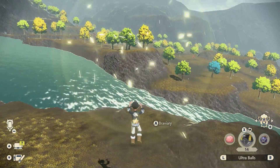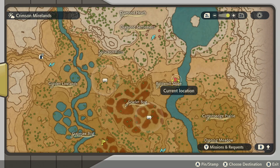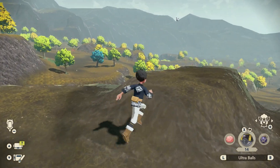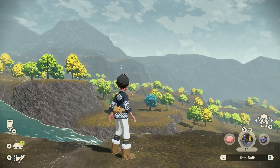This is the location where you want to be — slightly south from Lake Valor near the Boulder Worth Slope. Basically what you're going to do is stand on this hill, and as you can see right in front of us, Togetic is flying in circles.